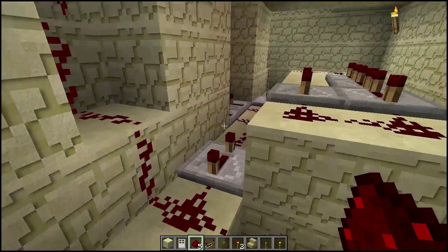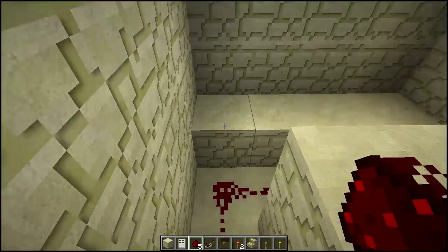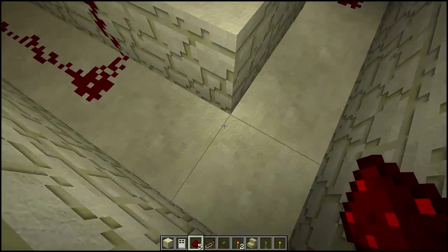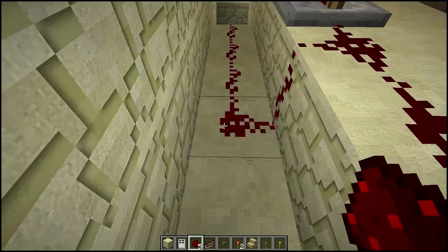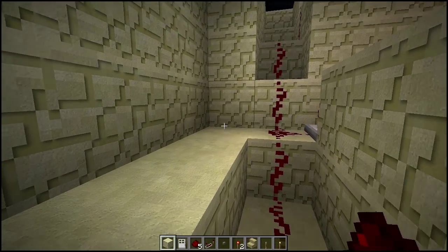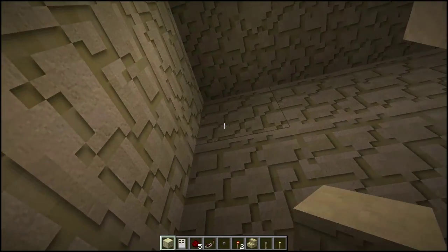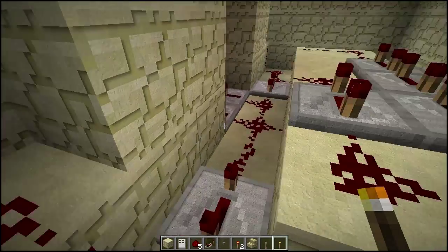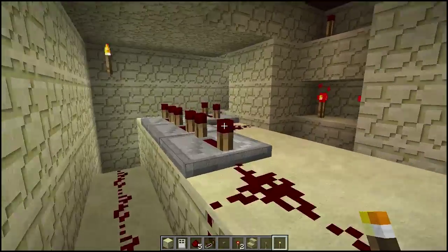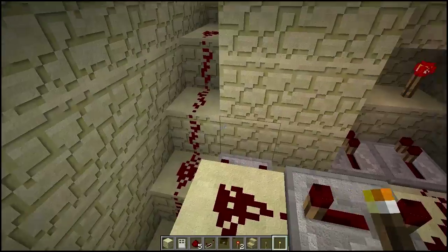They're all set up. So this is a four by eight space — one, two, three, four, by eight. Just keep that in mind. You'll need a four by eight space with enough room to work and jump and place redstone and all that good stuff.